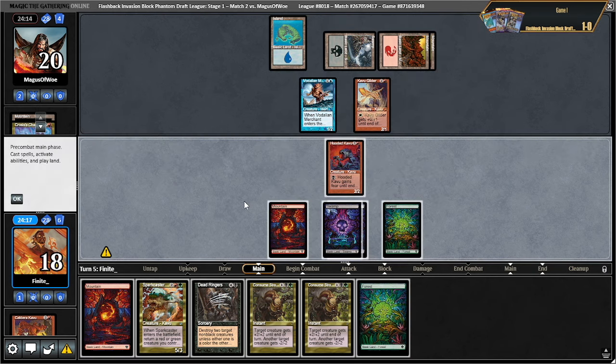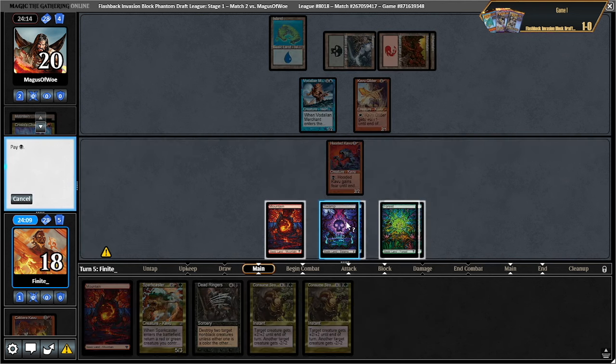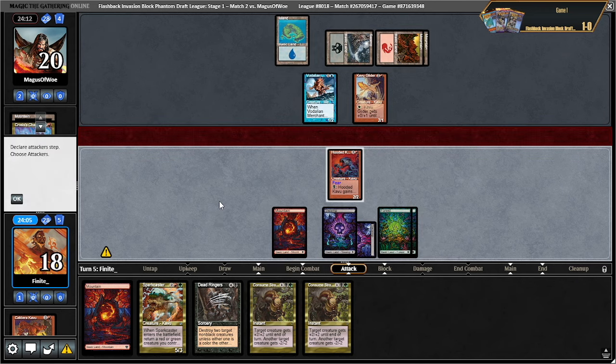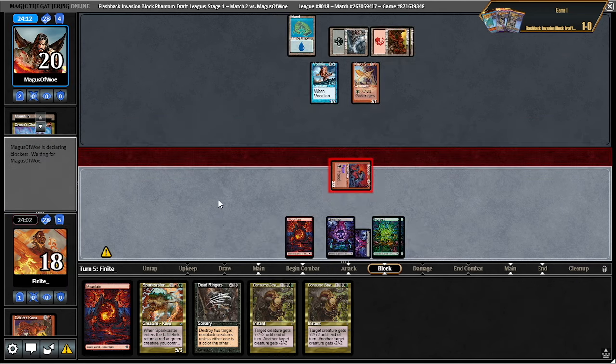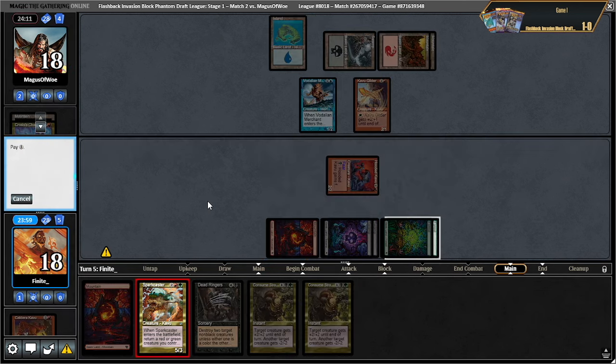There's a chance I could end up using double green. I think I just give this thing fear — I don't think I want to mess around with the consume strengths yet. It's really nice. We played a game against crack shot in round two where he kind of spent the entire game trying not to give me land tax value, but because one of our lands was a bounce land we were able to cast all our spells anyway.